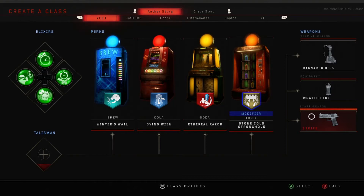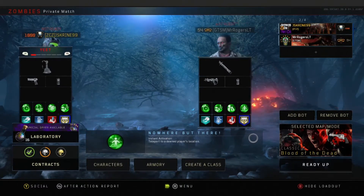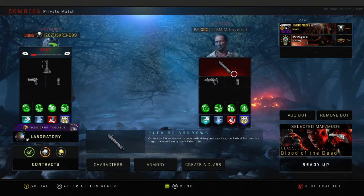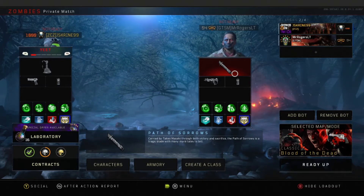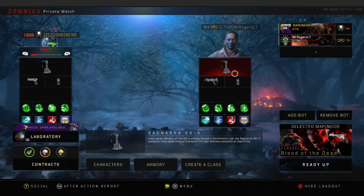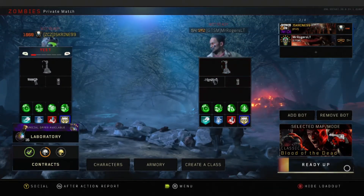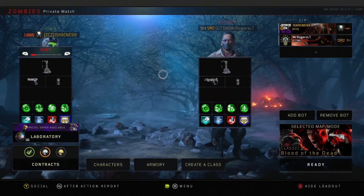Most of this is required: Ethereal Razor, Stone Cold Stronghold, and Ragnarok — you need those three essentially. Everything else is kind of up to you, personal preference. You have to have Ethereal Razor as one of the three perks, Stone Cold Stronghold has to be your modifier, and you have to have Ragnarok. All three or four players, however many players, have to have Ragnaroks.